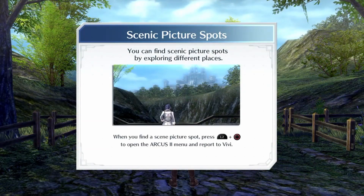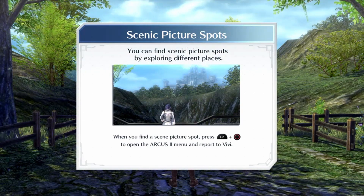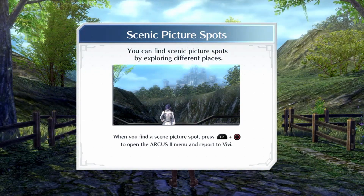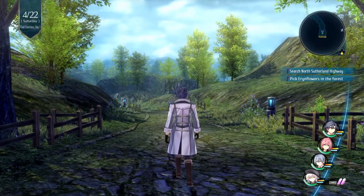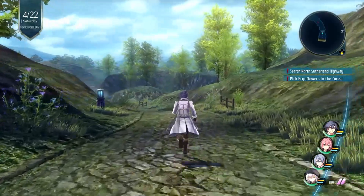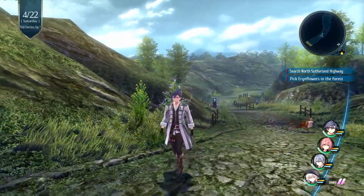You can find scenic picture spots by exploring different places. When you find a scenic picture spot, press L2 plus Circle. How am I supposed to tell if it's a scenic picture spot? Whatever.